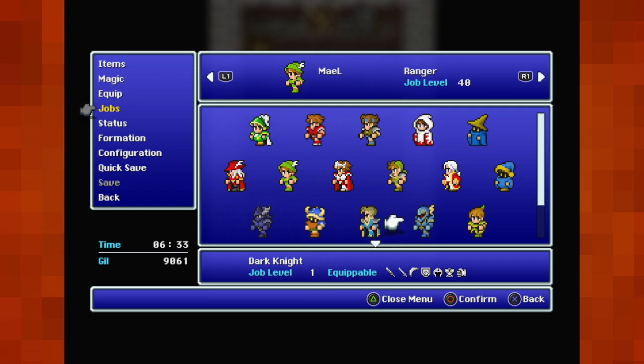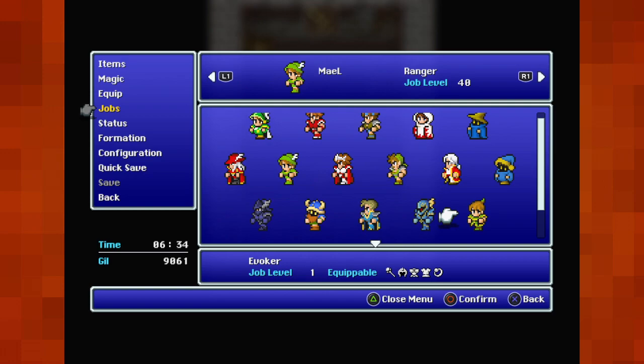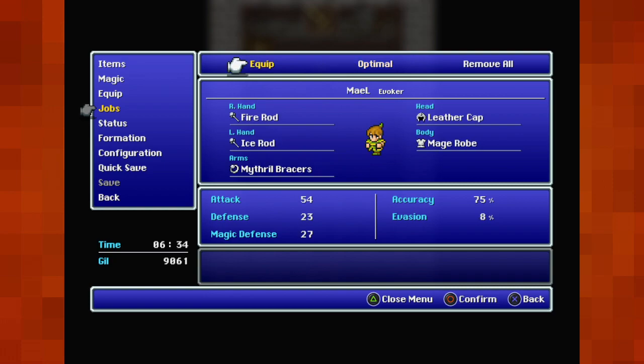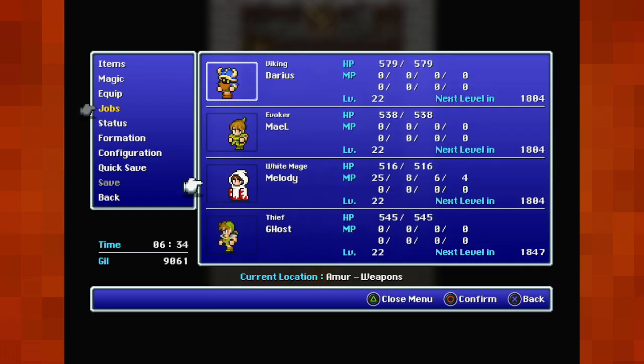Dark Knight — apparently very useless when you first get them because they can equip basically nothing, but they are a relatively decent powerhouse. They can use low-level curative magic and exit, and can actually have katanas. Evokers are magic users with higher stats than either the Black Wizard or White Wizard, but the spells are worse. Upgradeable to Summoner. We'll make male into one and see what his magic is like.